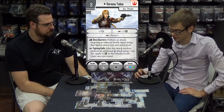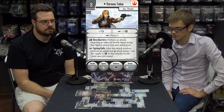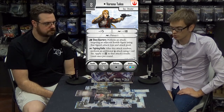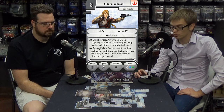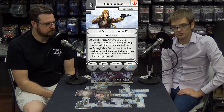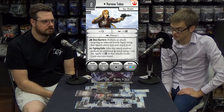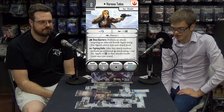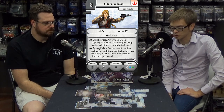First one here is Verena Talos. She is a spy and a brawler. She has plus one surge cancel. She can surge for plus two damage, surge for pierce two. She has two abilities. One is an action called Close Quarters: perform an attack targeting an adjacent hostile figure using that figure's attack type and attack pool. She also has a surge ability called Fighting Knife: after this attack resolves, perform an additional melee attack using one red die. Apply plus one damage to the attack results, limit once per round. She's got 11 hit points, four speed, rolls black defense, and her basic attack is a ranged attack with blue and green.